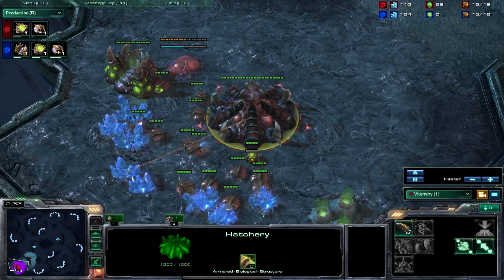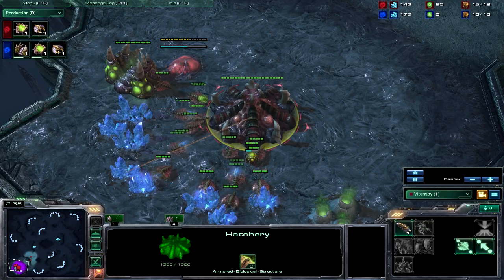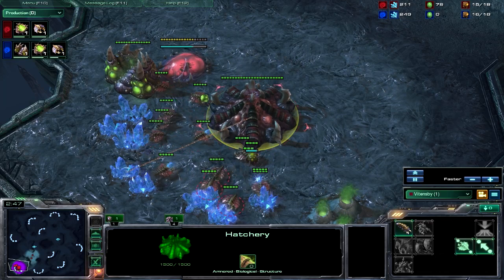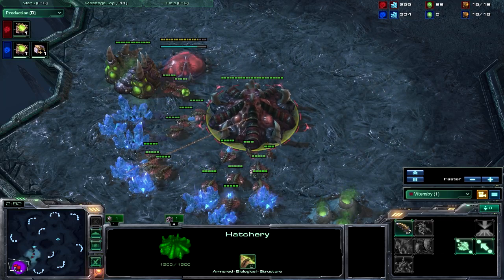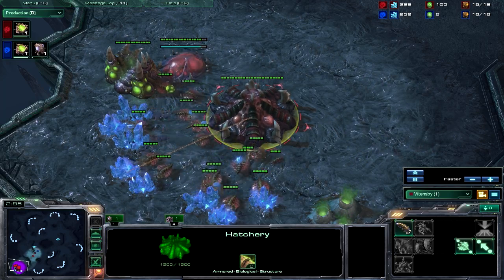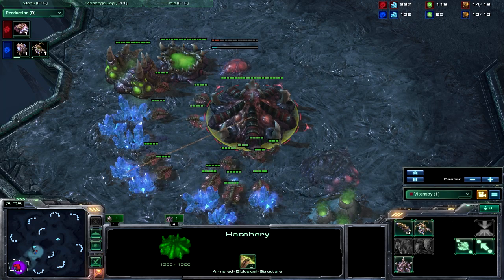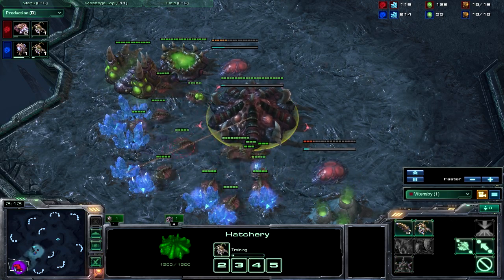The only real counters I've seen have been people that go for a quick baneling build. But you can rely on this — it's pretty safe. If you do encounter banelings, what you want to do is use the spine crawler, which you'll be seeing placed down in just a second, and kite around your zerg drones so that you don't get blown up in the early game by banelings.